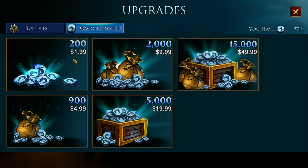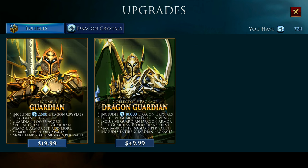200 dragon crystals is $2 USD. Now let's check out the bundles - there's two bundles. If you have $20 USD, you can get this guardian bundle, which includes 2,500 dragon crystals, the guardian class itself, access to the guardian tower, special quests, weapon, armor set, and more. Then bags - you get bags.